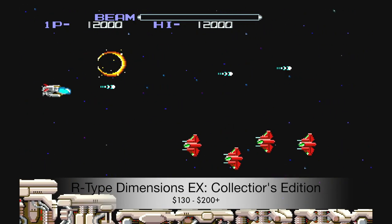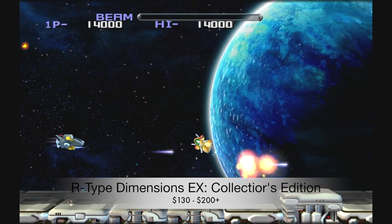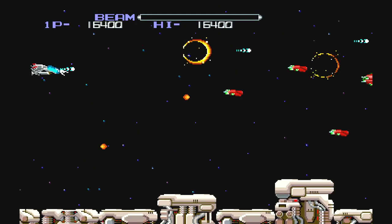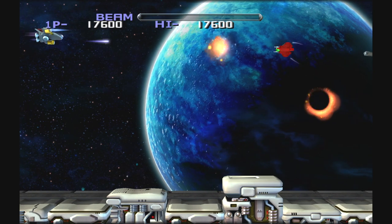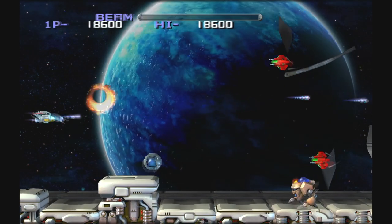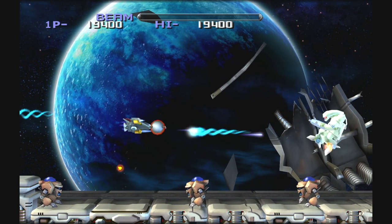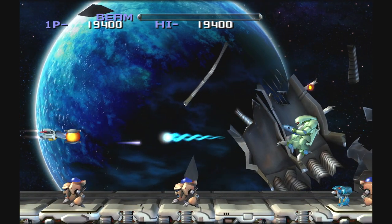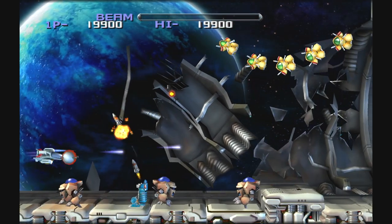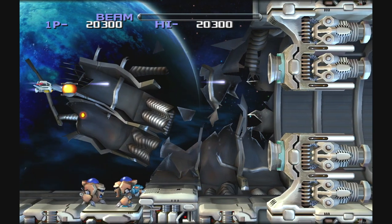Next up we have R-Type Dimensions EX, released in November of 2018 on the Nintendo Switch. The game includes both R-Type and R-Type 2. The R-Type series really needs no introduction as they are classic horizontal scrolling spaceship shooters. The difference here is that you can play in the original 2D graphical mode or a new 3D graphical mode, and you can swap between the two styles on the fly during gameplay. Both games support the 2D and 3D graphical styles, and both play extremely well.